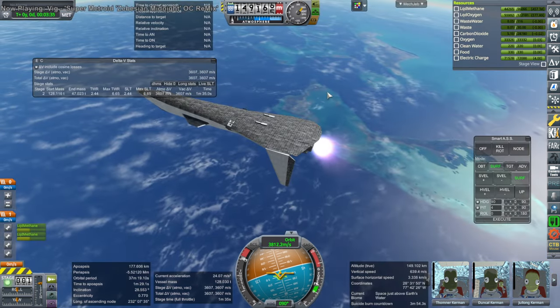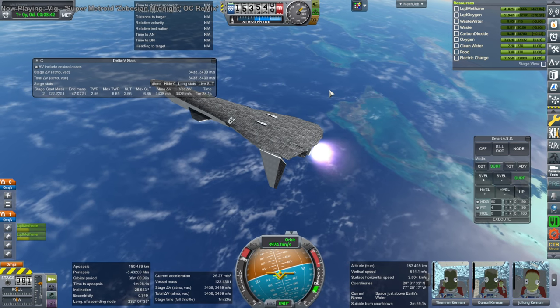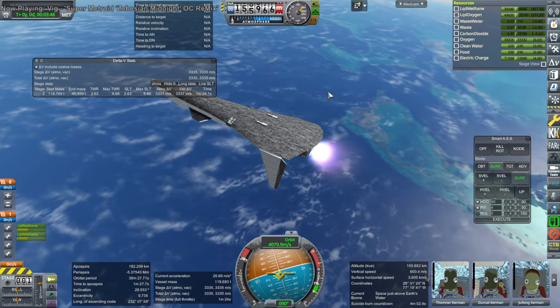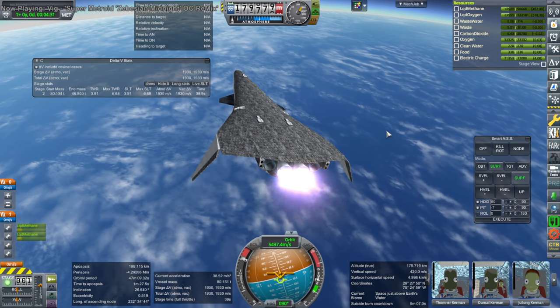It's very apparent at this point that we are not going to have enough delta-v for orbit, so I decide to continue on so that we can do a re-entry test. This is going to become a re-entry test and a landing test from not quite orbit — but pretty darn close, about 500 meters per second shy of orbit.